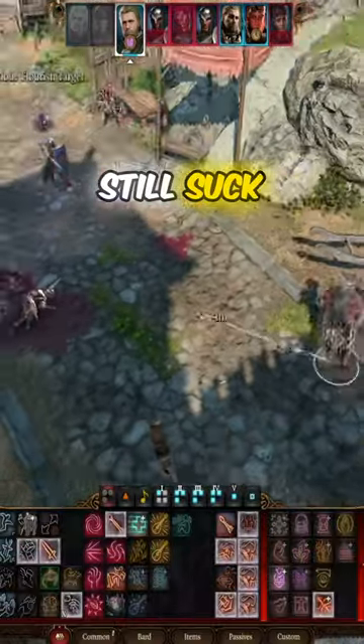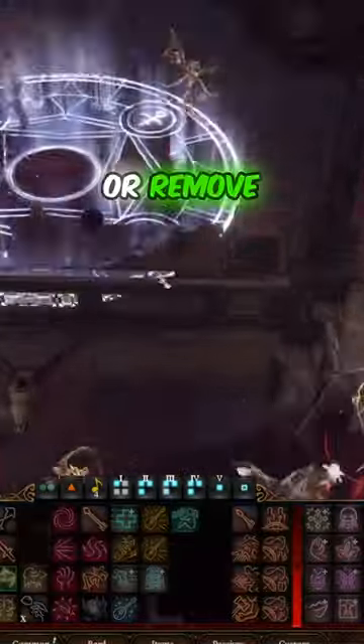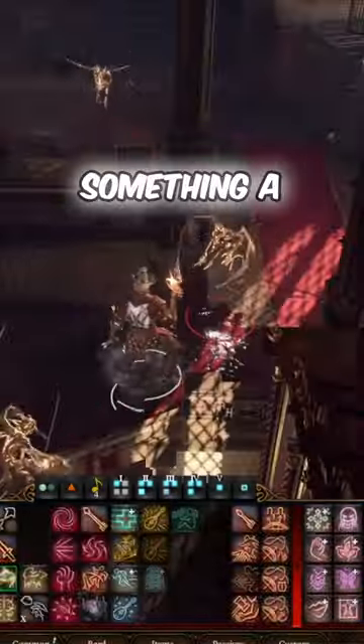Sadly, Ranger spells still suck. Hail of Thorns and Staggering Strike both either take away your bonus action and your action or remove concentration, which is something a Bard uses a lot.